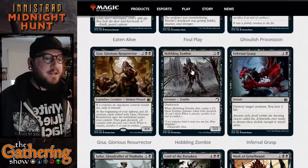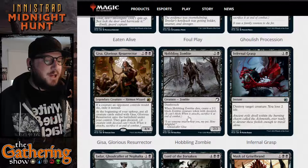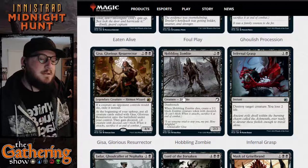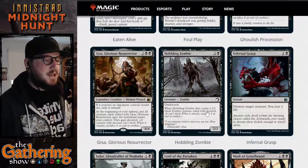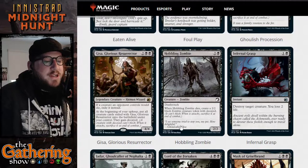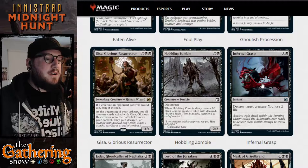The next card is Hobbling Zombie. For two and a black, you get a 2/2 zombie creature with deathtouch. When Hobbling Zombie dies, create a 2/2 black zombie creature token with decayed. You get a 2/2 with deathtouch, and when it dies you get another 2/2 creature with decayed.